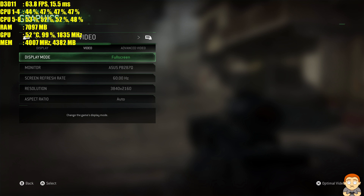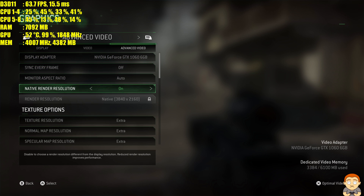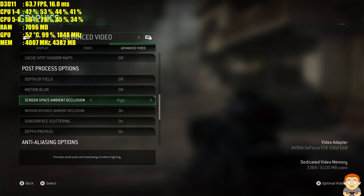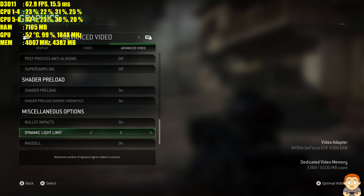Hey YouTubers and welcome to this performance test on Call of Duty Remastered. I was asked to test some games at 4K on the GTX 1060, and I figured I'd start with this game — it's not too hard to run. Textures are maxed out and I've turned off some settings I don't really need. Anti-aliasing is off, and let's go.